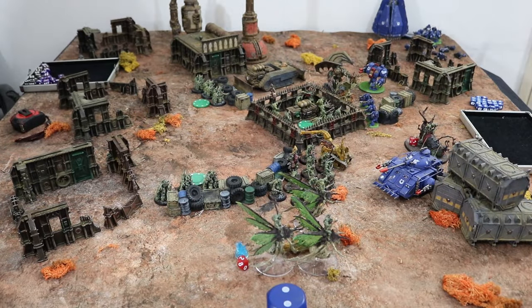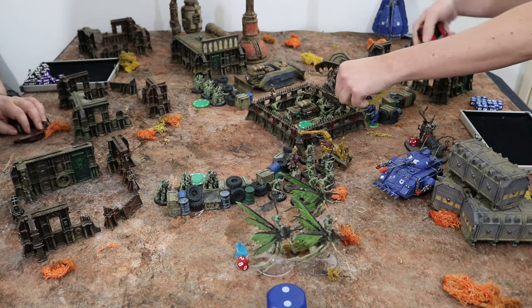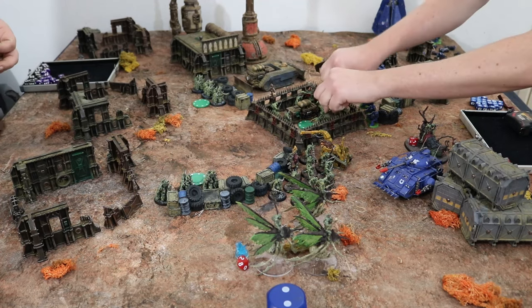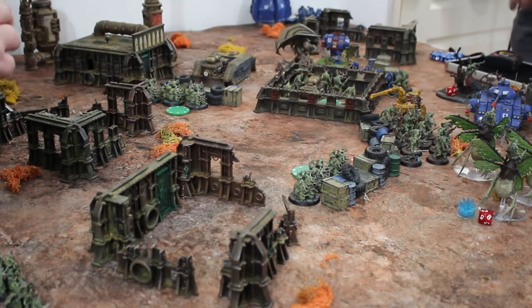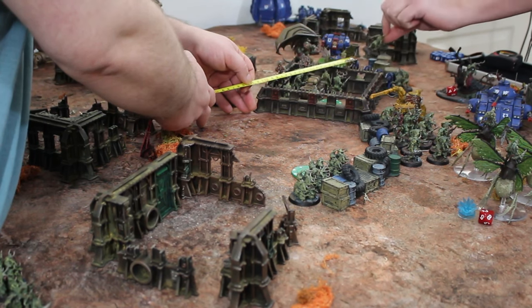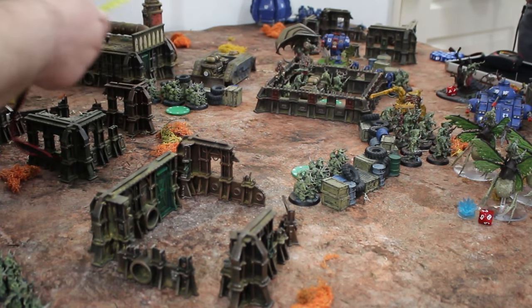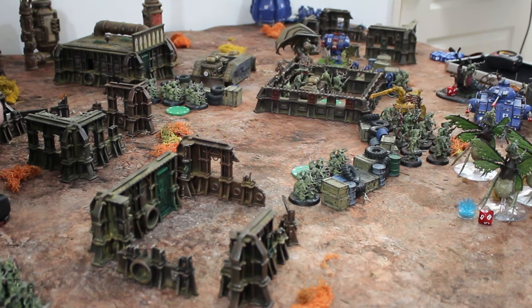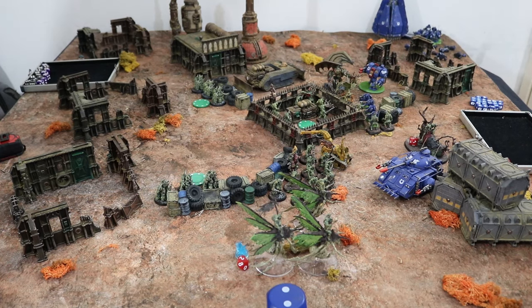These guys are going to charge the Marines — moving a total of six. They either fall back or not after the combat. I can get a model within an inch moving up to six inches. Seven models can get in but I can't get the last two. So it's six regular guys. One attack each at poison, quality four. One hit — no AP — marine saves. Still a dead one. The champion of plague gets two attacks, poison and rending — two hits, another one down.